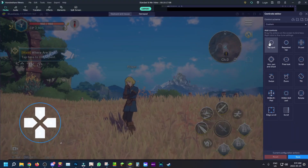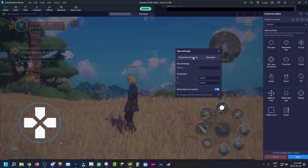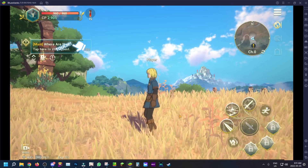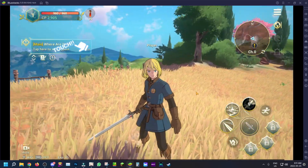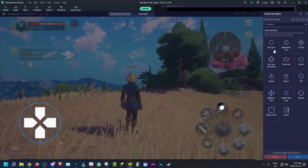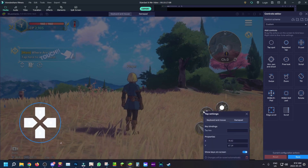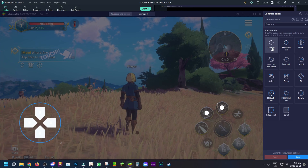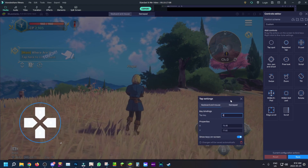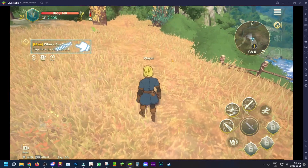To set up your ability keybindings, go back into the Advanced Editor and add a Tap Spot for each skill. Drag one in and set it to E under Keyboard and Mouse, then save. Add another and set it to R, save. Add another and set it to F, save the configuration. Now when you go back into the game, pressing E, R, and F will trigger your ability skills — it's literally just like Genshin Impact.